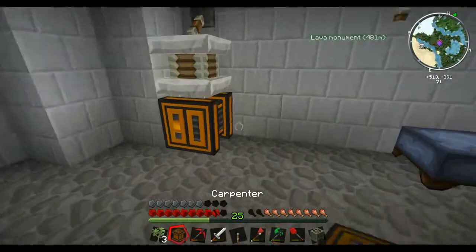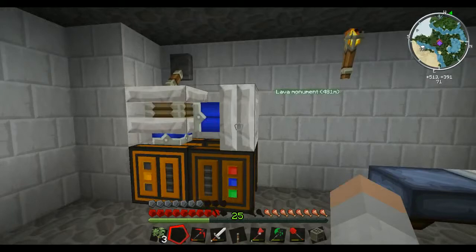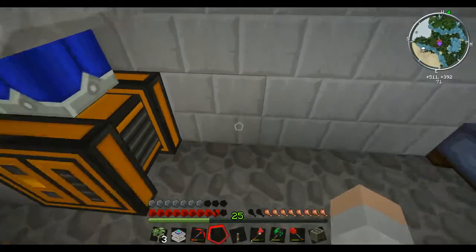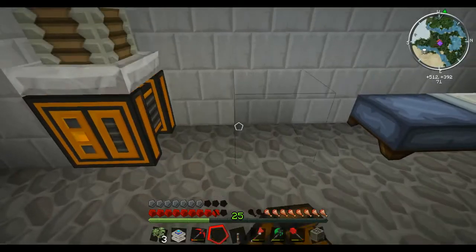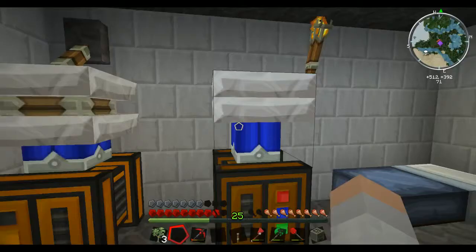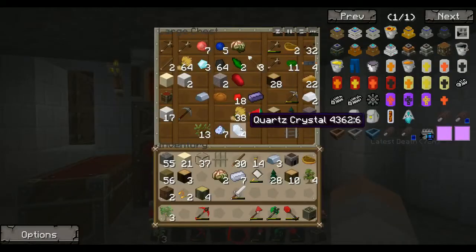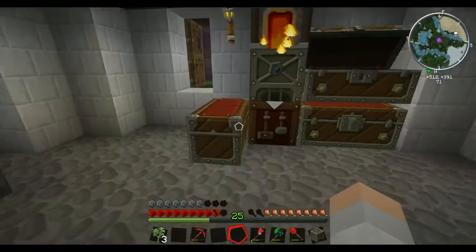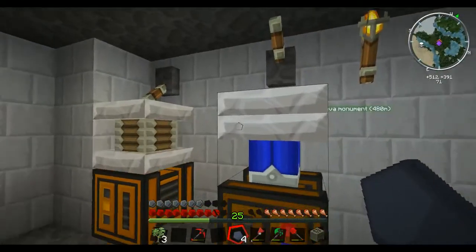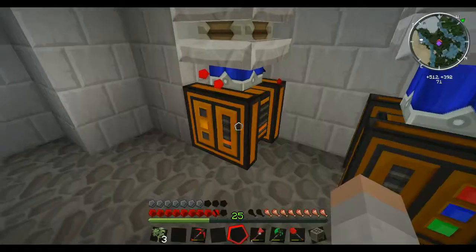And now we've got a carpenter. Stick that with this. Okay, don't want it like that. There's a hole in my house. I then stick that there, like that. And where's my lever? What happened to the rest of that charcoal that I had? I wonder if that will work.